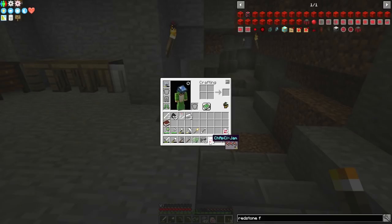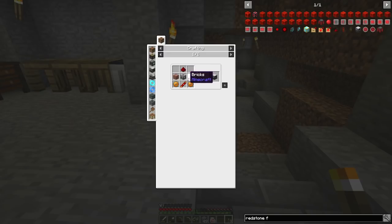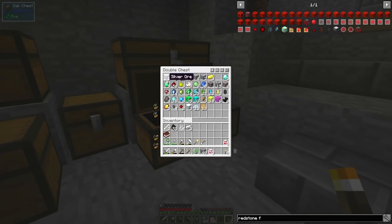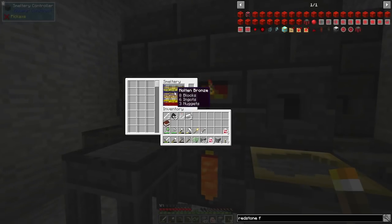So, redstone furnace — what do I need? I need redstone, I've got brick, I can make just normal clay and stuff. Then we need a machine frame, which is a tin gear, glass, and iron, which we can do. Have we got any tin? We must have some tin. Only four tin? Let me just double check. We've got some tin — actually we've got four ingots. That's fine.